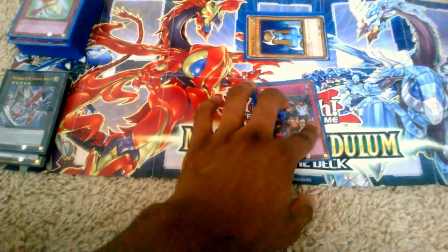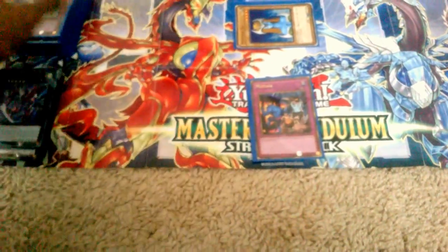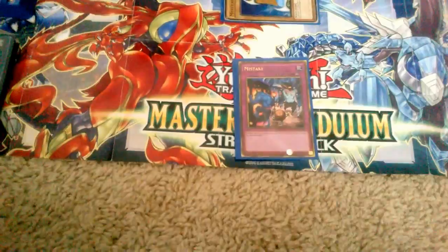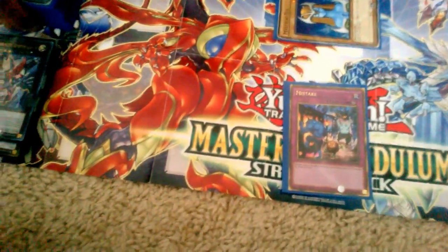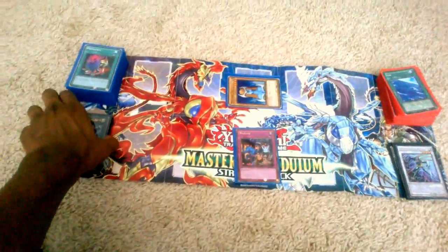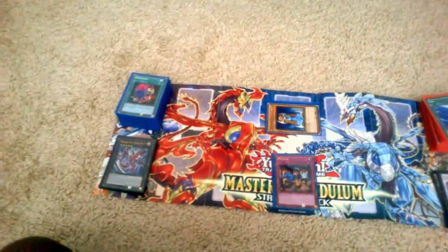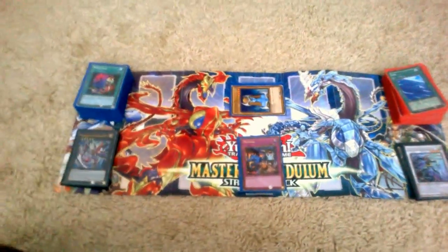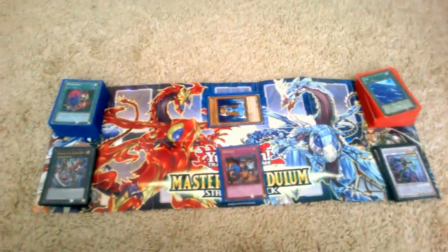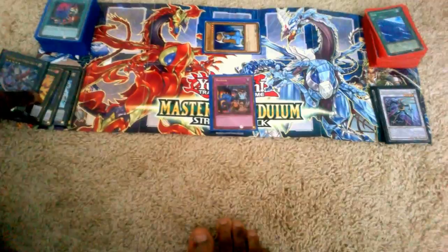And of course, continuous traps have the infinity symbol — they stay on the field unless something negates them, like Mystical Space Typhoon or something like that. Spells and traps can negate each other as long as they have the effect to do it. Not all spells and traps can negate each other — there are specific ones that do stuff for monsters, or stuff to certain phases in the turn, or restrict summoning. Continuous traps stay on the field and don't go away until something negates them.